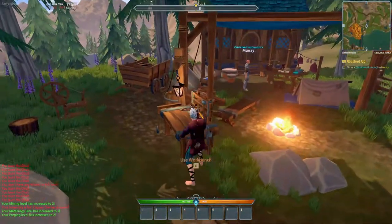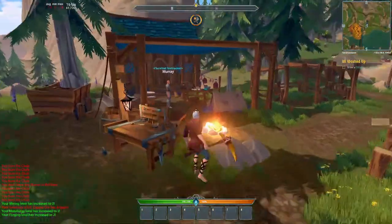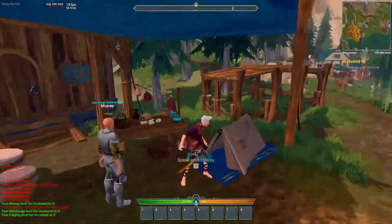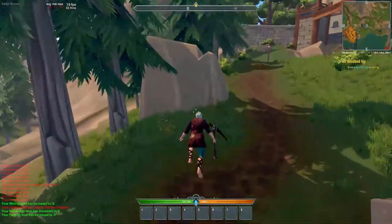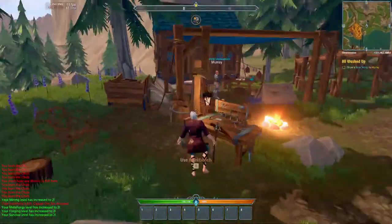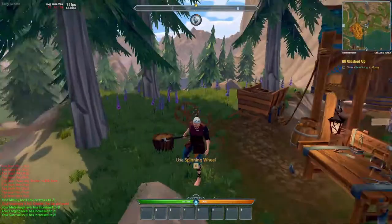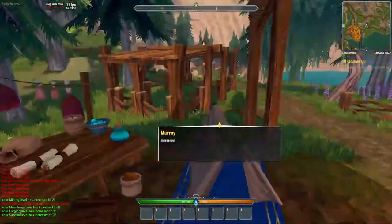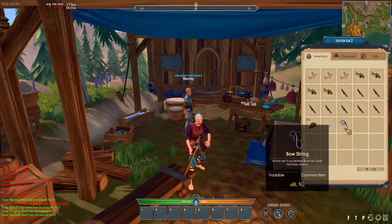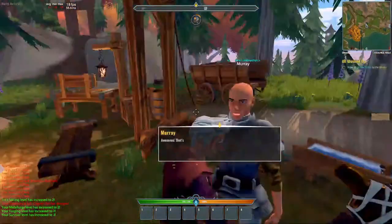We come to the workbench to make a shortbow unstrung — that uses one of those logs we gathered earlier to save time. We make one shortbow unstrung and show it to Murray. He can't play it like a guitar, Murray. Then we head over here to pick up some flax, which will turn into a bowstring. Just leveled up Survival. We make the bowstring at the spinning wheel — not the crafting table. Then we show Murray the bowstring and combine the unstrung bow with the string to make the bow.